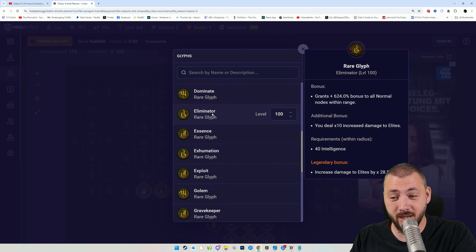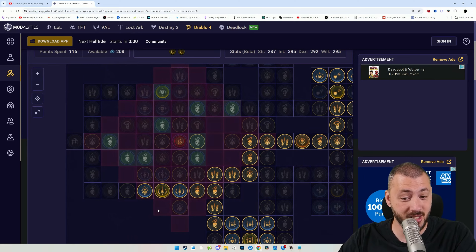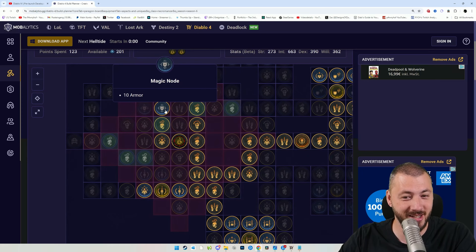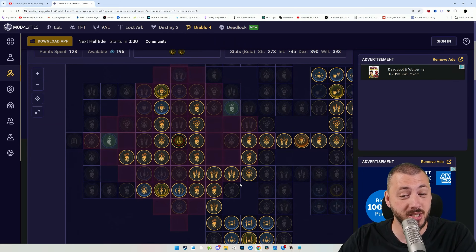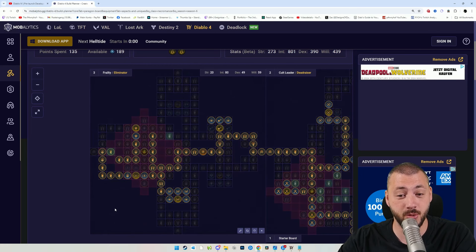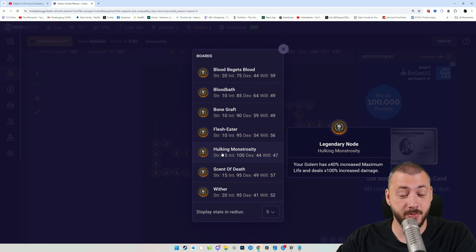Another glyph would be the Eliminator, which grants a bonus to all normal nodes in range. The more intelligence nodes there are in range — take those two points and the others — the better it is for you. Get all the intelligence nodes selected in the close vicinity, literally everything. They changed these boards again to add more normal nodes. Since we pick up all this intelligence, we simply boost our all damage, which boosts our minions' all damage. The Golem is a fixed part of the board as well, meaning we need another 100% damage increase on the Golem.